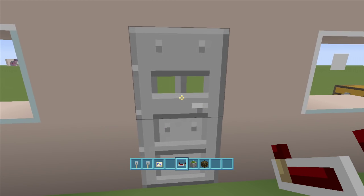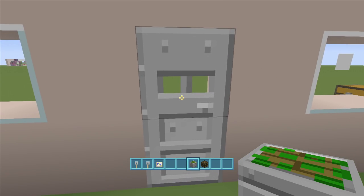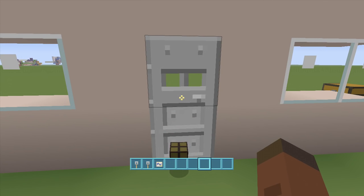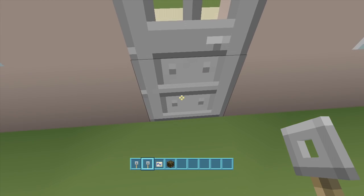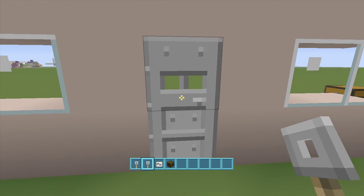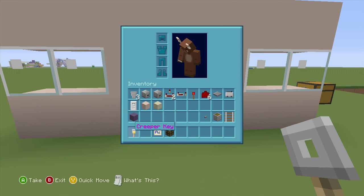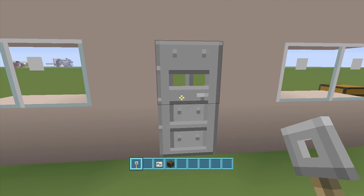If we throw an item at our door it will open up — however it has to be our house key item. If I throw any item at it, it won't work because the item just disappears and nothing happens. My house key is a tripwire hook that I renamed 'Creeper Key.' If I throw a different tripwire hook it does not work — it has to be our tripwire hook called Creeper Key.